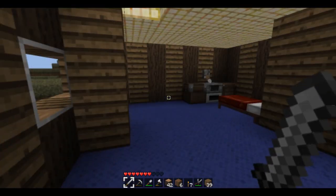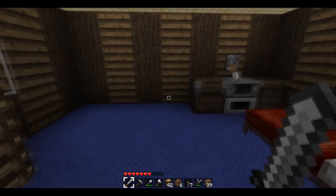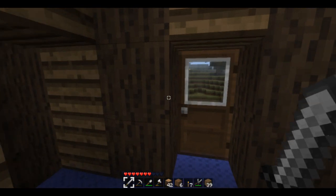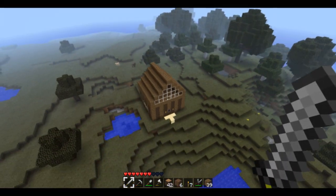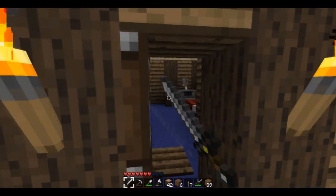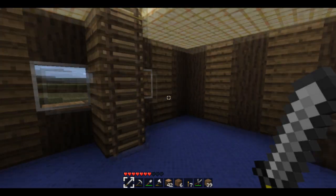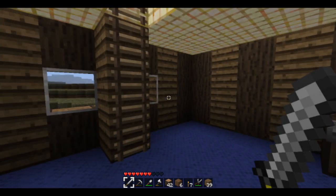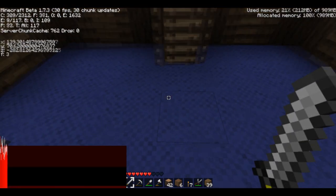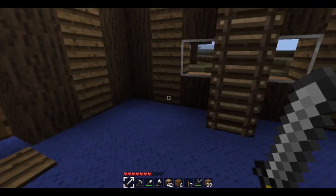Hello everyone, Marty here from Martycom Productions and I think I'm going to do a how-to. What I've noticed when I've started a new little world here — see I've got my little cabin house thing going on — I've noticed quite often, it's not just me, it's quite a lot of people as well, when they build a house, they just happen to build it on top of a mine shaft. You press F3 and you see creatures down there and you're like, let's have a look at that.